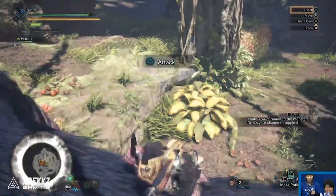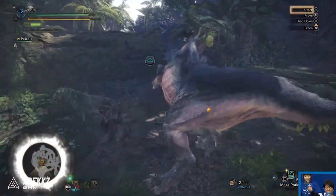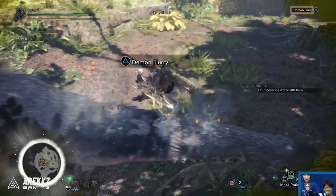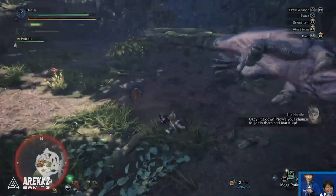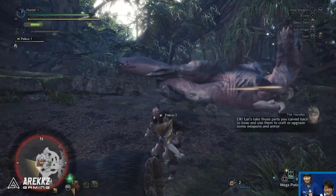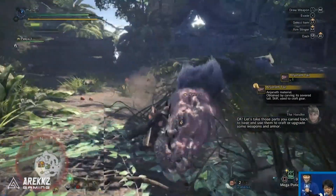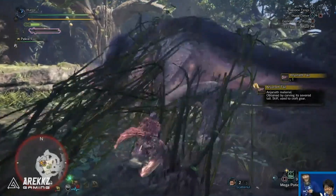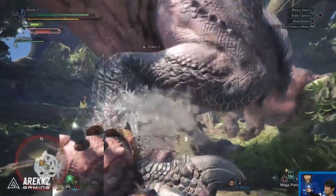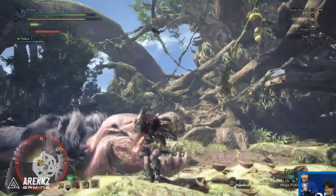After that we get a mounted attack with the dual blades. You can use the hunting knife for general stabs as always when mounting a monster, but when the opportunity presents itself you can switch to your primary weapon. In this case they do a demon flurry on the tail, resulting in a tail cut — and this time they actually carve the tail and get an Anjanath tail. For those new to Monster Hunter, that's often why you cut parts: typically there's a rare item you can only get by severing a tail or breaking a horn, giving you an extra carve option mid-hunt.